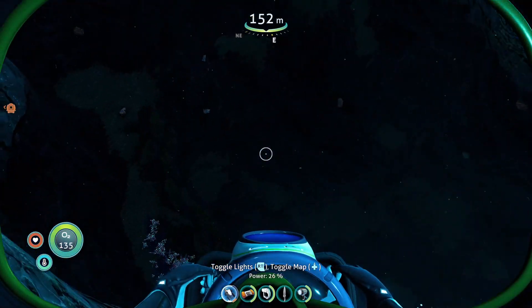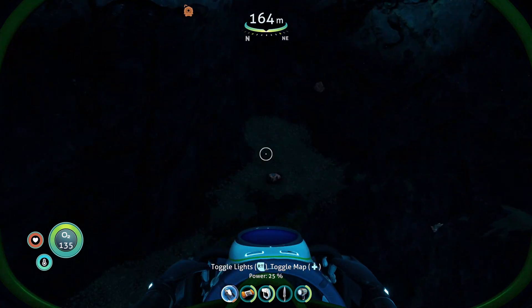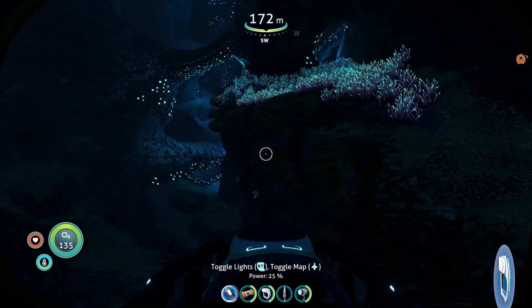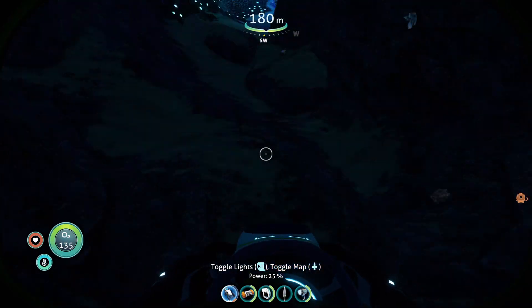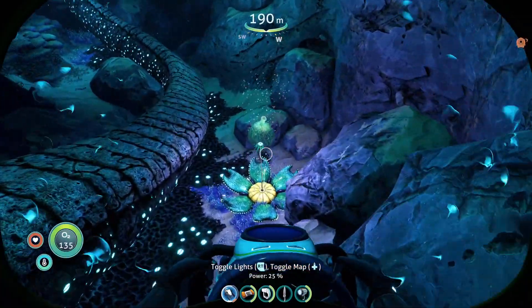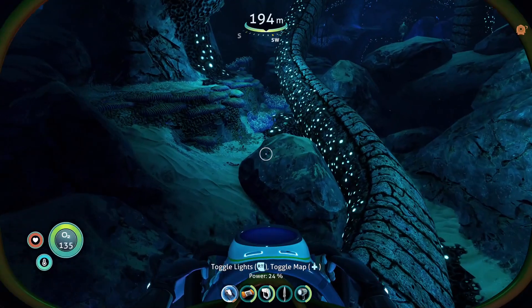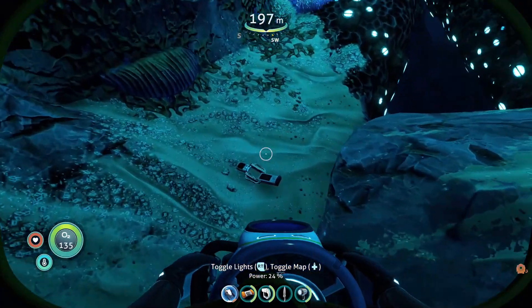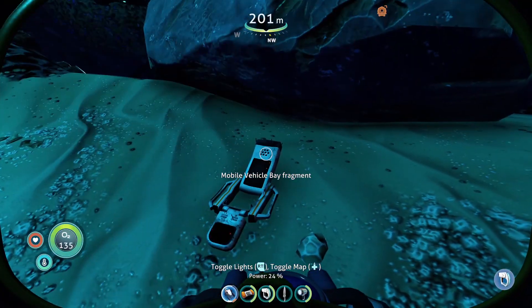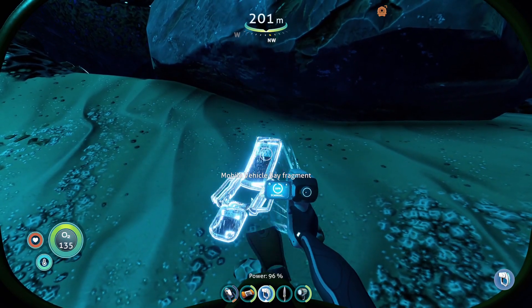Instead of going towards those, you can check out how to get all that gear in my other video. Keep going down to the very bottom of this trench — there are a few openings that will take you all the way down, but you just want to go to the bottom here. You'll see plenty of Sea Glide pieces lying around. Follow this bridge — there are lots of oxygen plants so you can do this without cheats. With a bit of luck, you'll find some Vehicle Bay fragments spawning alongside this bridge too.